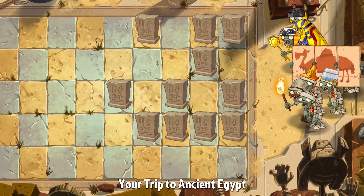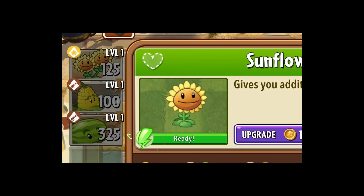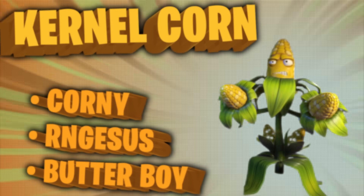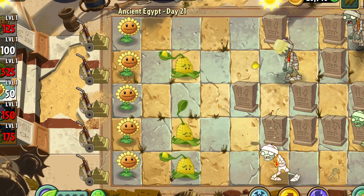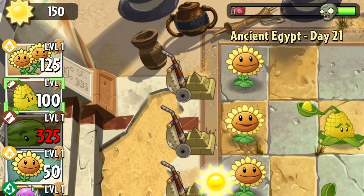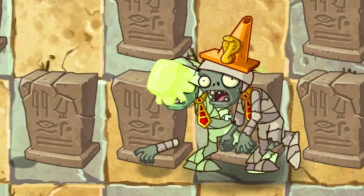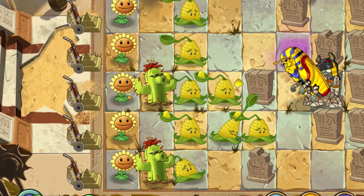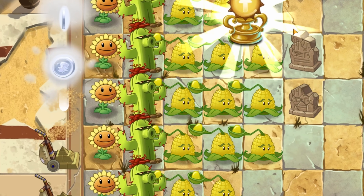Day 21 threw me in with no explanation, having these three random dudes picked for me. But fortunately that means we get to bring along Colonel Korn. Whilst we haven't fully unlocked him yet, Colonel Korn is going to greatly help us in this level. With his sun cost being relatively low, we can place him to activate his Bigger Better Butter ability and freeze zombies in their tracks. So once the team was built, I paired him up with Cactus and we were unstoppable against Zomboss's zombie army. Farewell, Colonel Korn. I'll miss you!